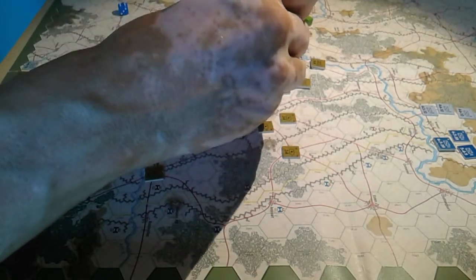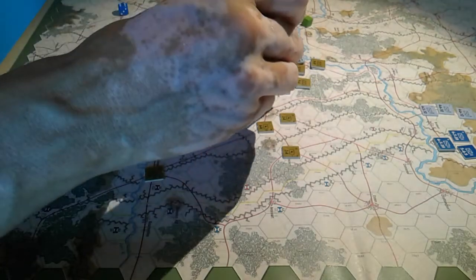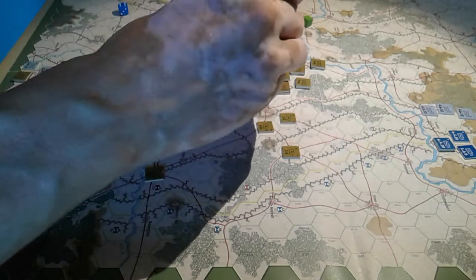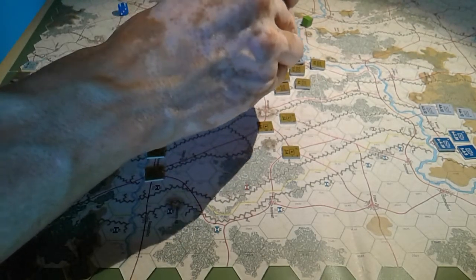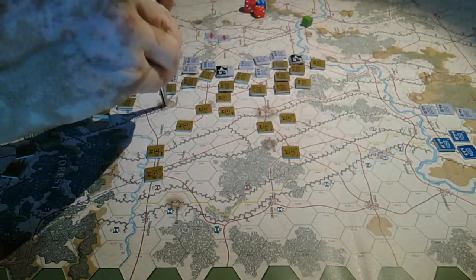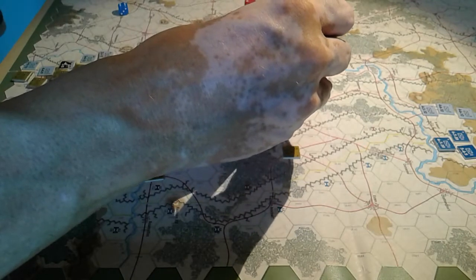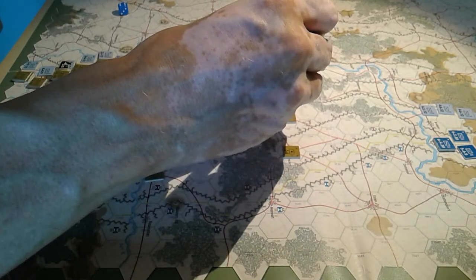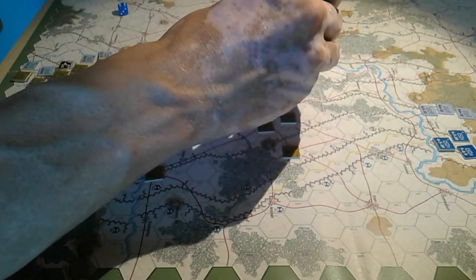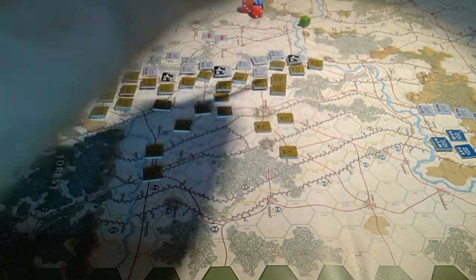I'll put that one there and take out the 37th Division. This is flagging up to the German what our intentions are. We want enough punch here so that if he completely weakens this sector, we can punch through there.